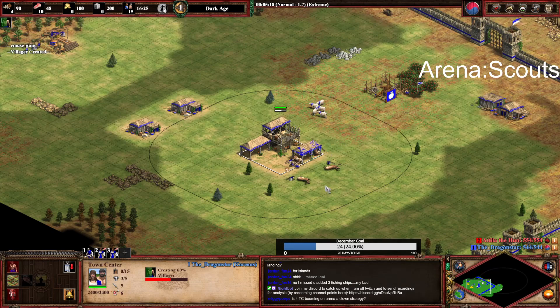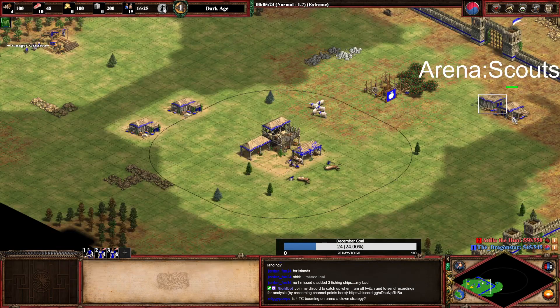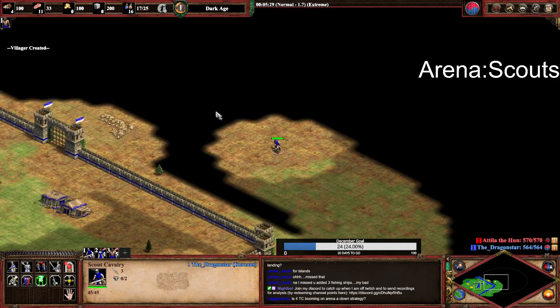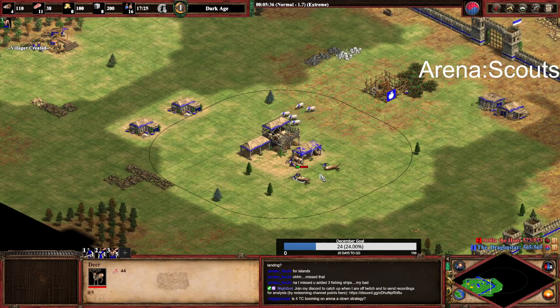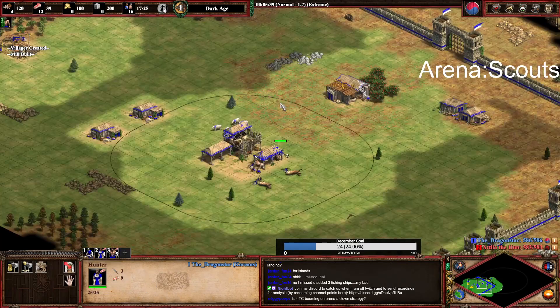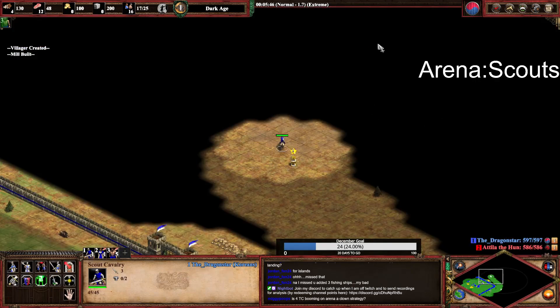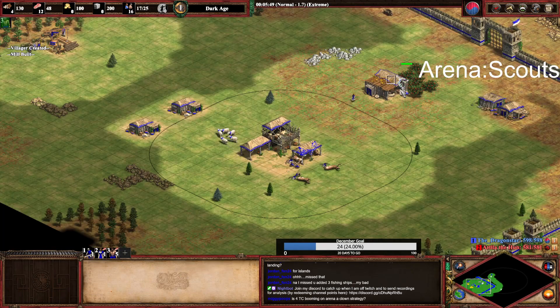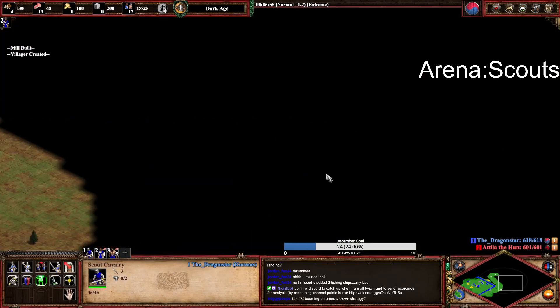All new villagers stay under the town center till my deer are finished. After I make the two houses I go for the mill. I'm going to bring in my second boar already and redistribute the villagers to the berries so that it doesn't get overcrowded under my town center.